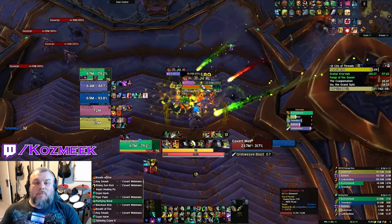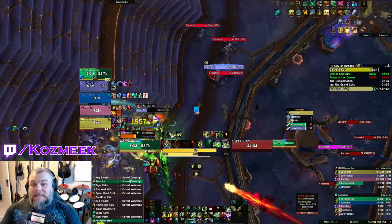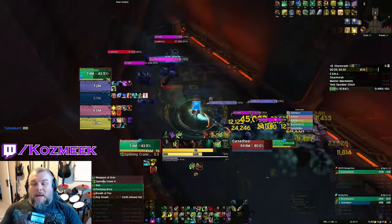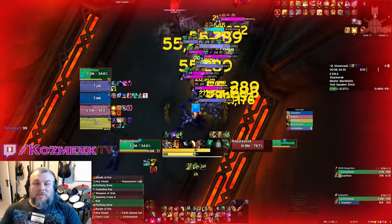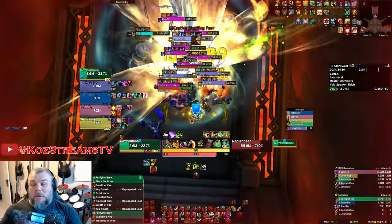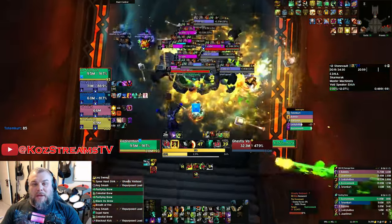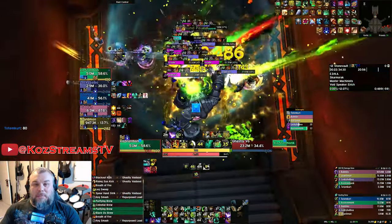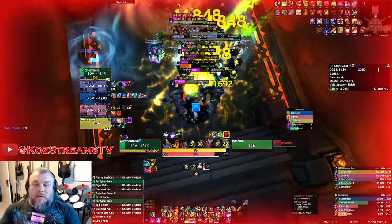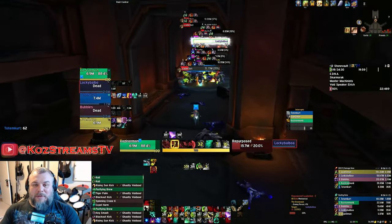Even doing the very first pull in Stone Vault — where you have to pull that entire first hallway — the monk at 615 item level dipped pretty low but still felt very safe. I popped my fortifying brew, used expel harm, and the healer topped me right up. I was able to survive that pull, and we downed it relatively quickly without many deaths. I did end up rolling into an AoE ground stomp which killed me, but the group kited back, we respawned at the beginning, picked it up, and carried on.